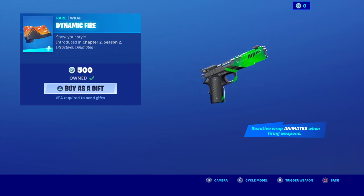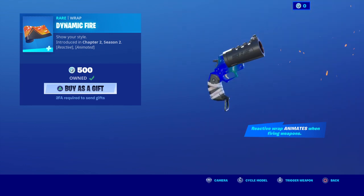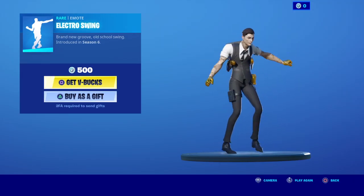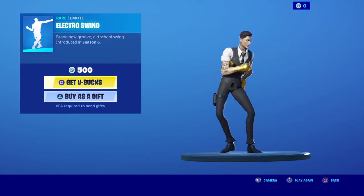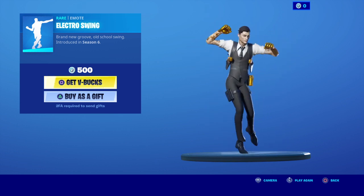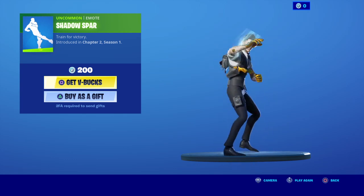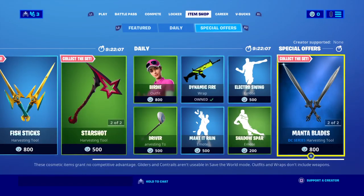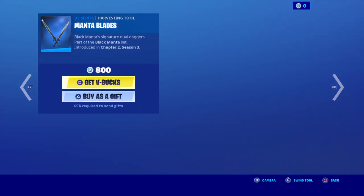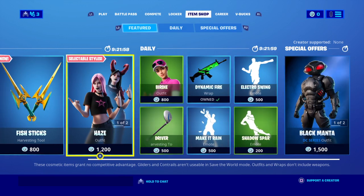Whoa, that pistol looks cool, but I have it already. Shadow spot. And we still have Black Manta and Manta Pack with his Manta Blades — that'll be for the item shop today.